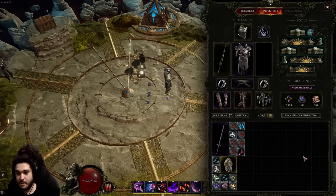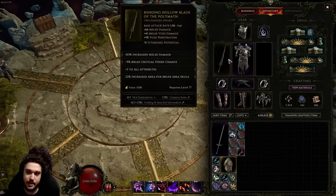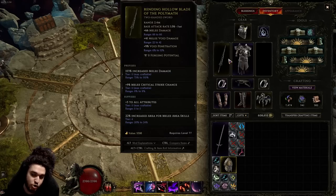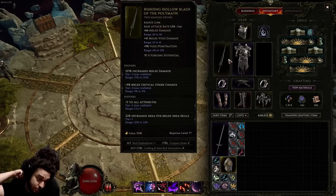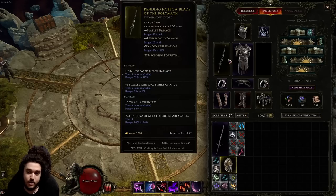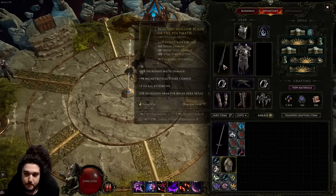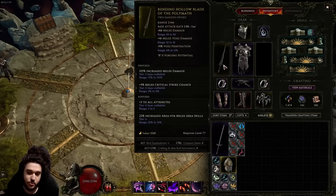Now for gear. The Hollow Blade is an insane base weapon — it gives melee damage which becomes adaptive void because we're void-based, plus penetration. An ideal weapon would have melee critical strike chance, void damage, all attributes, and reduced damage taken while wielding a two-hander. The reason for reduced damage taken while wielding a two-hander is you can completely ignore critical avoidance. Flat void damage is good because of how Eraser Strike scales and because of Dark Stride synergy.